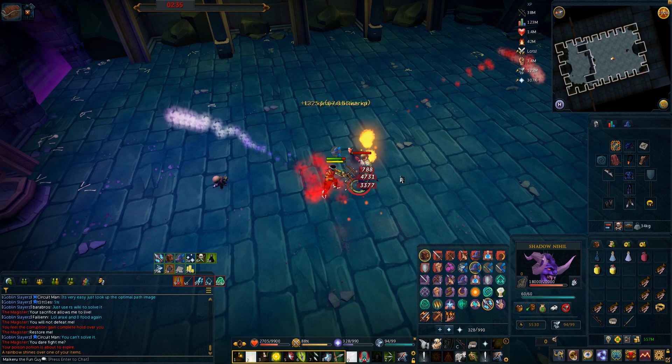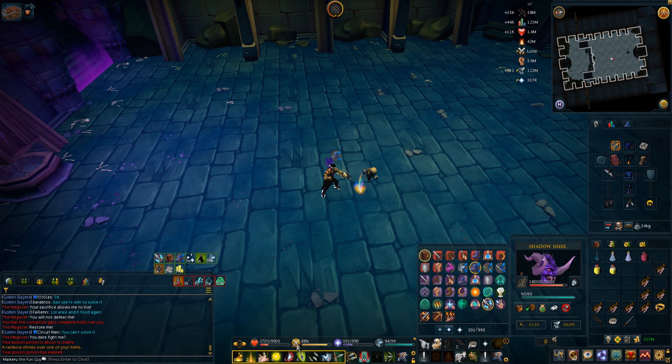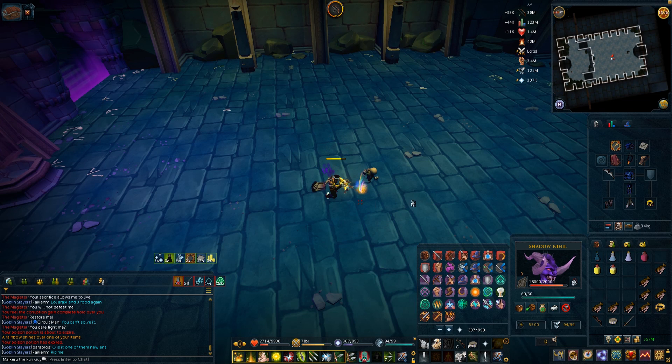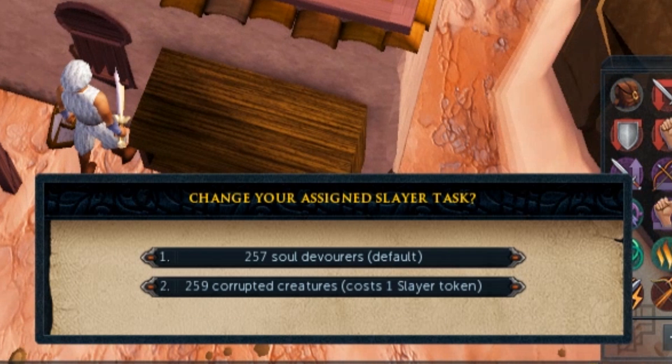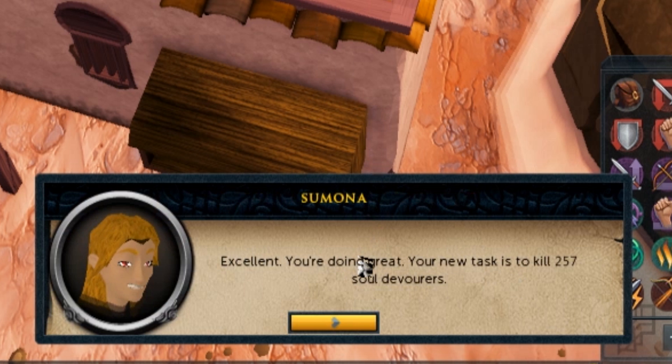I got a Key to the Crossing from him — I saw a loot beam and thought it was something good. I guess it's better than other drops he gives. One other tip: if you take a Soul Devourer Slayer task, he counts for that task. Your Slayer helm does not work against him, but Tusker's Wrath still does. You'll hit between 10 and 15K with Tusker's Wrath and that can be really helpful in a DPS race. Also, he gives 8,000 Slayer experience per kill, which is insane. Definitely try and get a Soul Devourer task if you plan on killing him for a long time.